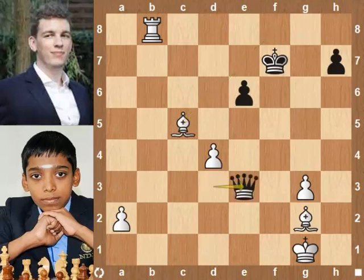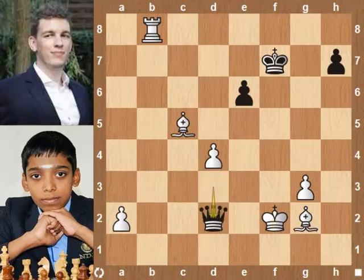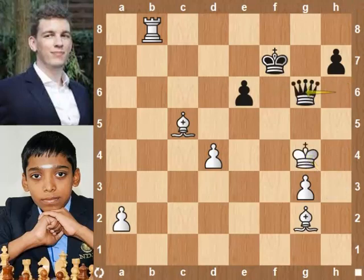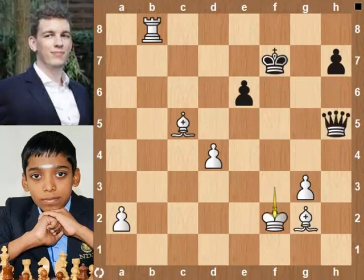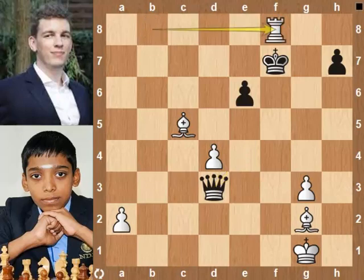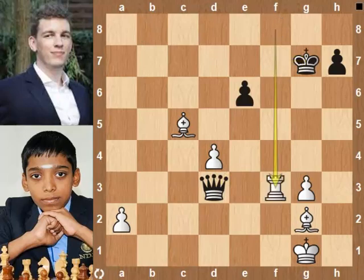Duda is trying to draw by giving continuous checks. Queen d3. Slightly better is Queen g5. Rook f8 check. King g1. Queen d3. Queen g7. Rook f3, protecting the g pawn.